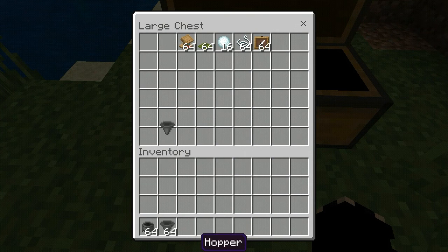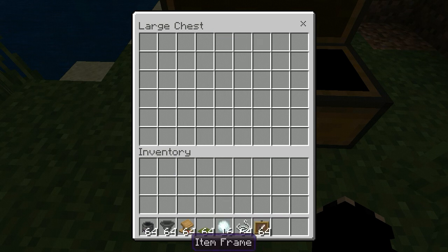Cauldron, hopper, lectern, and green carpet, snowball, string, and item frame.